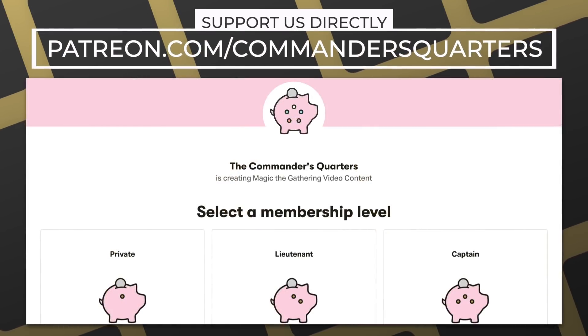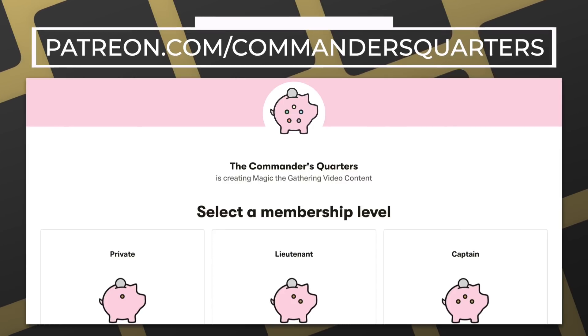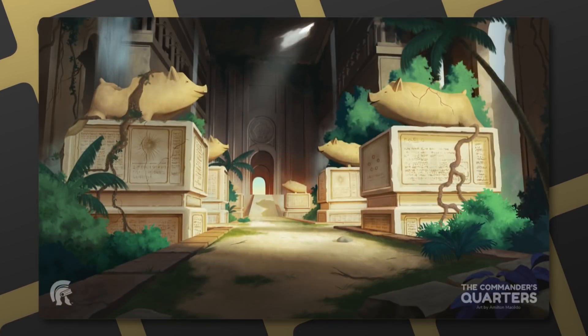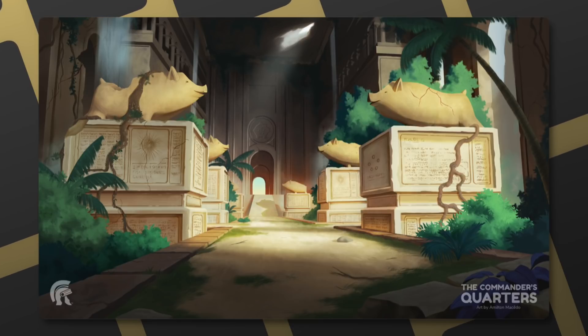The final way that you can support this show is by supporting us directly by becoming a patron. There are many benefits to being a patron and I truly couldn't do this without all their support. Also, the Search for the Ancient Bauble Kickstarter has launched, so make sure you go check that out. The campaign will last for 30 days and after that the playmat will no longer be available for purchase.